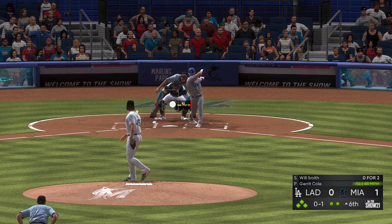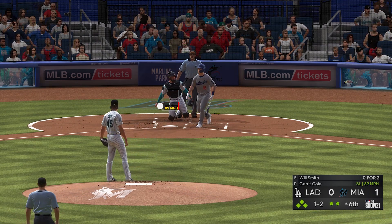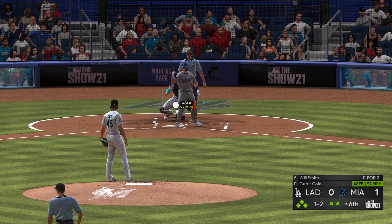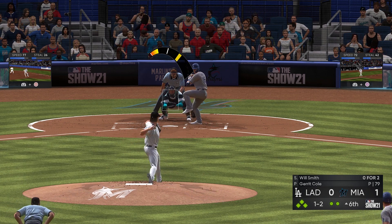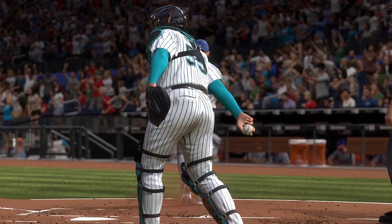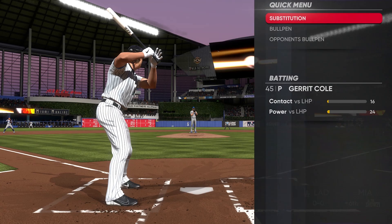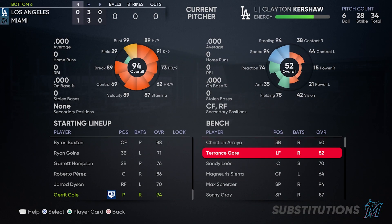They kept him. Roberto Perez keeps calling that slider — apparently that's how we're going to get him out. Fastball low and in now, huh? Foul ball. Smith is making us work for this one. High and out, baby. Let's go! We're out of the sixth. Yeah, let's go. I think it's time to get Terrence Gore in here with 94 speed.